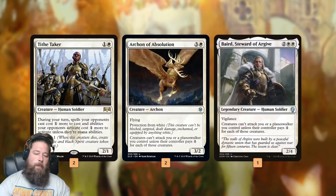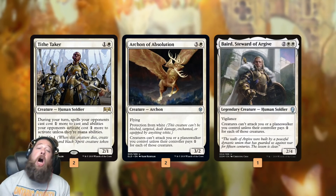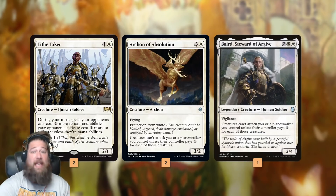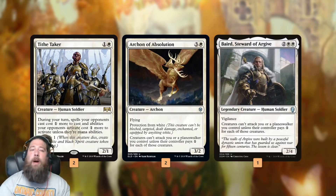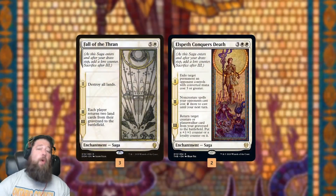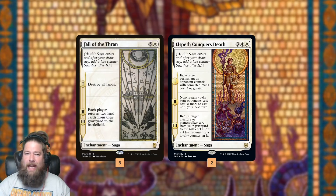What are we ramping into? Our most important things are these weird tax pieces. Tide Taker makes our opponent's spells during our turn, and their abilities, cost one more mana. Archon of Absolution and Baird make it so attacking us costs an extra mana. These cards are essential to the plan of our deck, because what we're building towards is hopefully leaving our opponent without any mana. And this is where the deck gets really funny and fun — it's a couple of sagas.